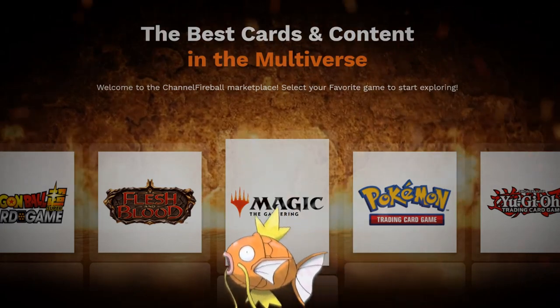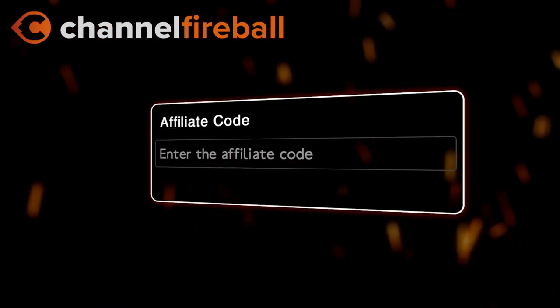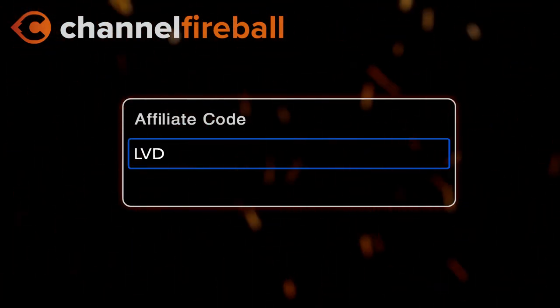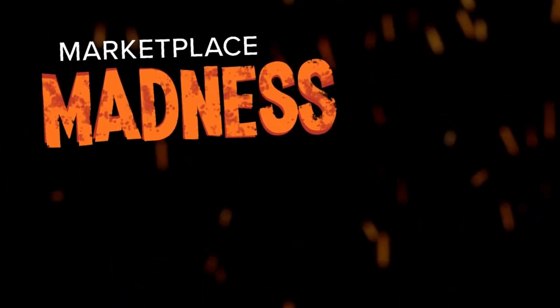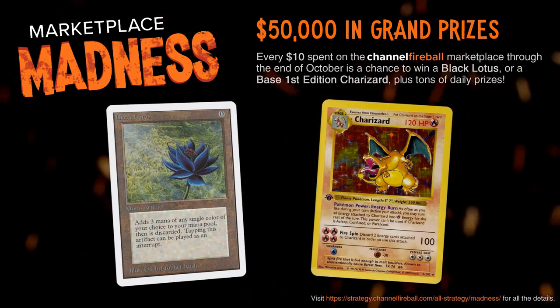Looking for Magic cards or Magikarps? On the new CFB Marketplace you can buy directly from local game stores. Support the channel by using the referral code LVD at checkout and be entered into the month-long giveaways culminating in a Black Lotus and 1st Edition Charizard.